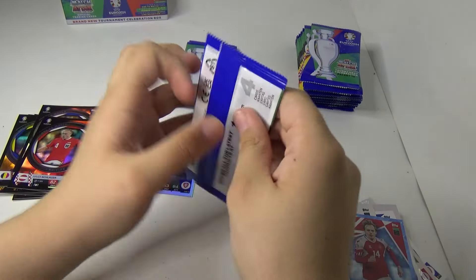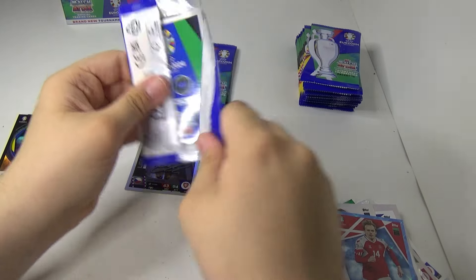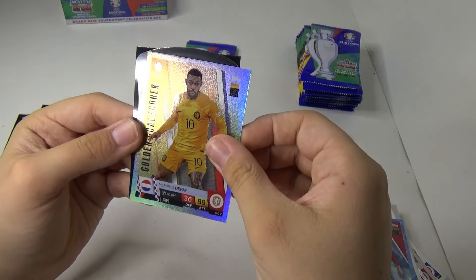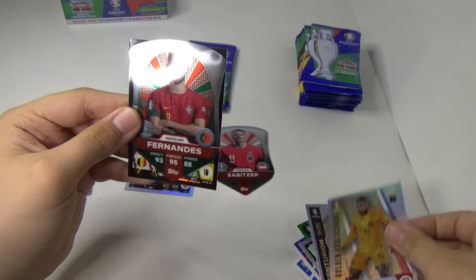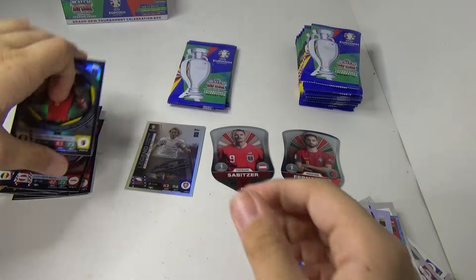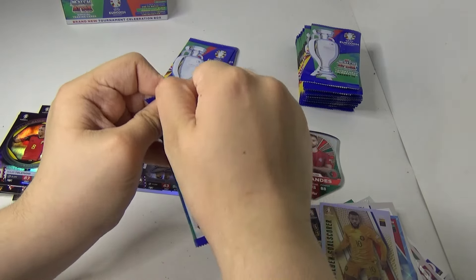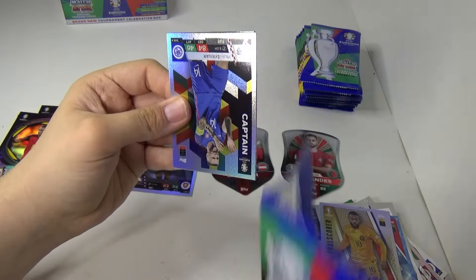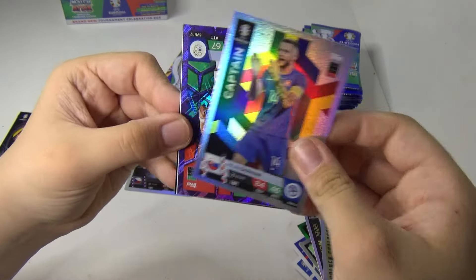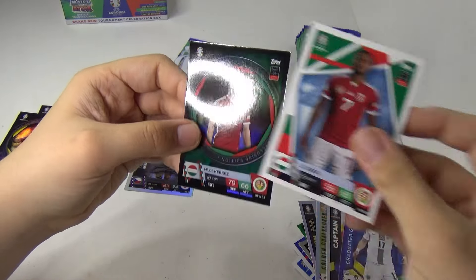Pack number twelve — there's another one: Memphis Depay, Fernandez, and a Tielemans Ones to Watch. Not looking too bad on this box already. Another one — we've got purple this time, not a green or blue one.